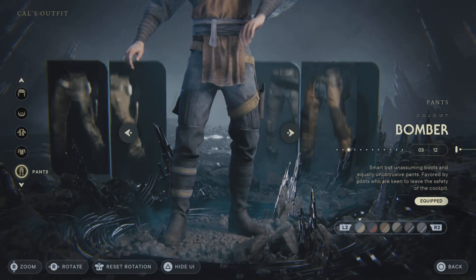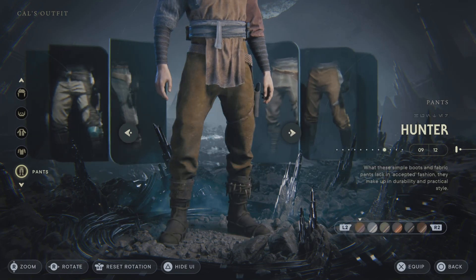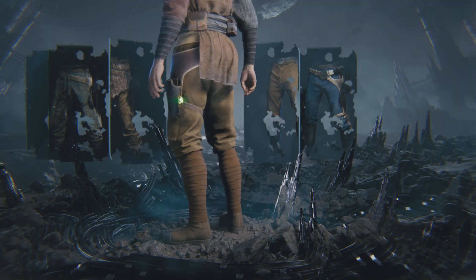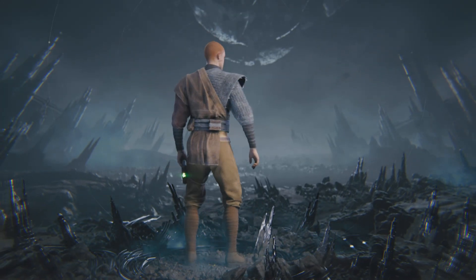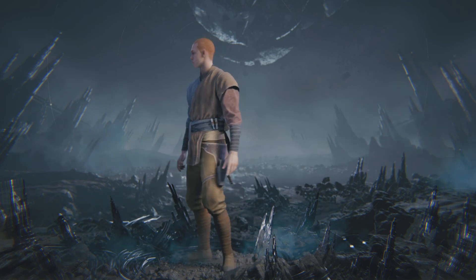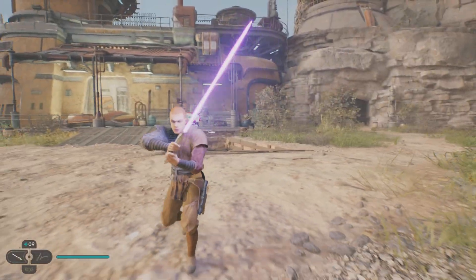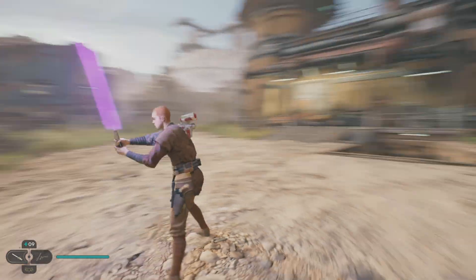Shirts don't really matter as long as you can see the hands. For pants, you're going to want to go with the Jedi pants, and go with the third style — I think that looks the best. Not exact, and I don't really like them that much, but I think it's about the closest we're going to get. I think this is a dope design. There he is with the lightsaber — I really do like this build a lot.